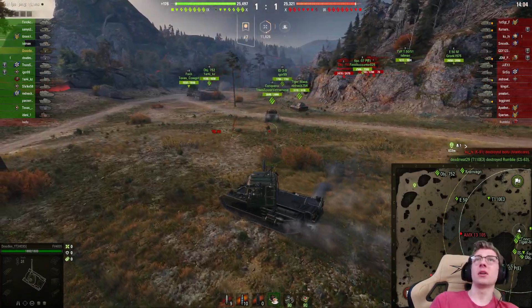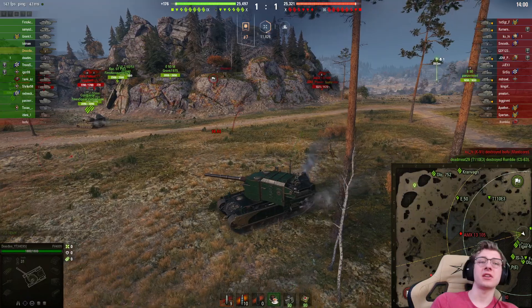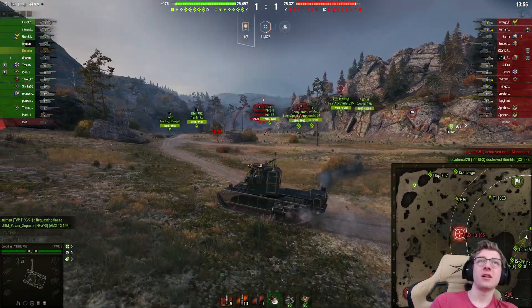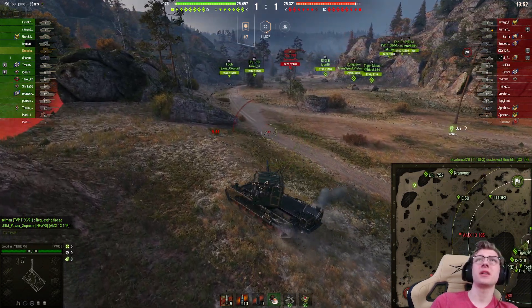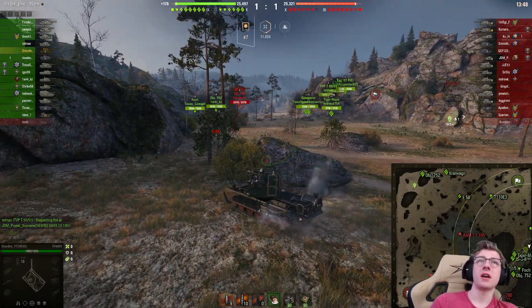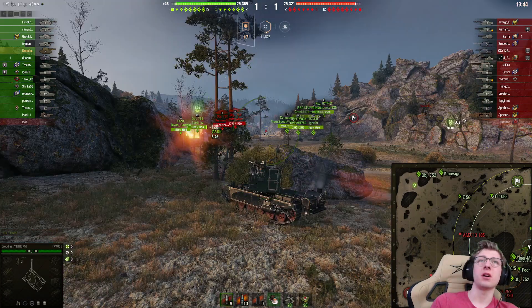Not much I can do about that. We're gonna go wide over here and see if I can get some shells out into these stinkers. Let's go fully over into this wide spot. Hopefully we don't get detected crossing — I don't think we should. Okay, we're all good. Nice. This is a pretty good position for us to get some bonks out.